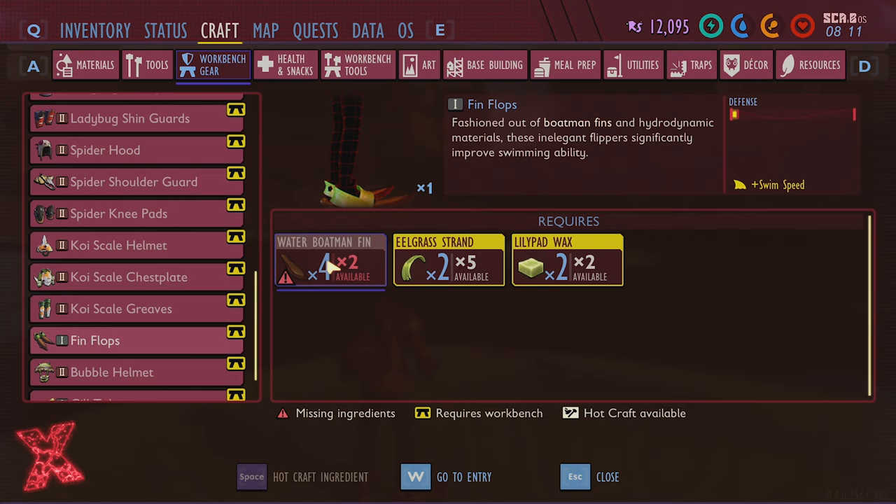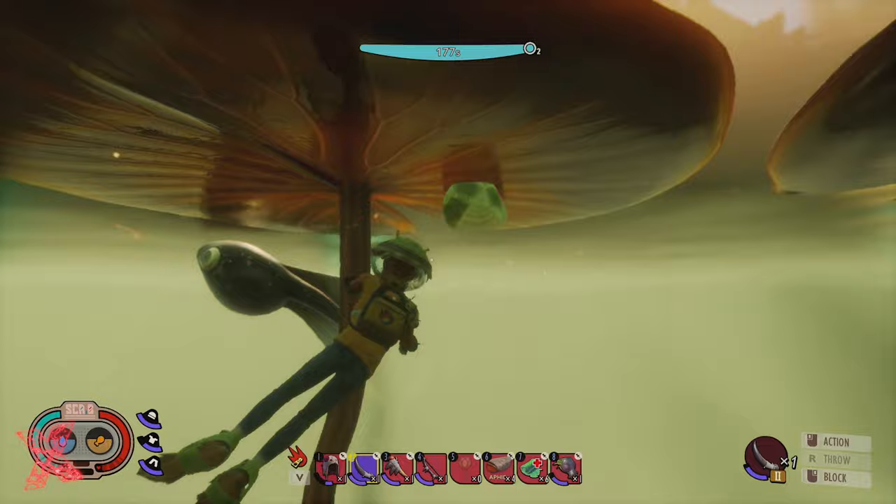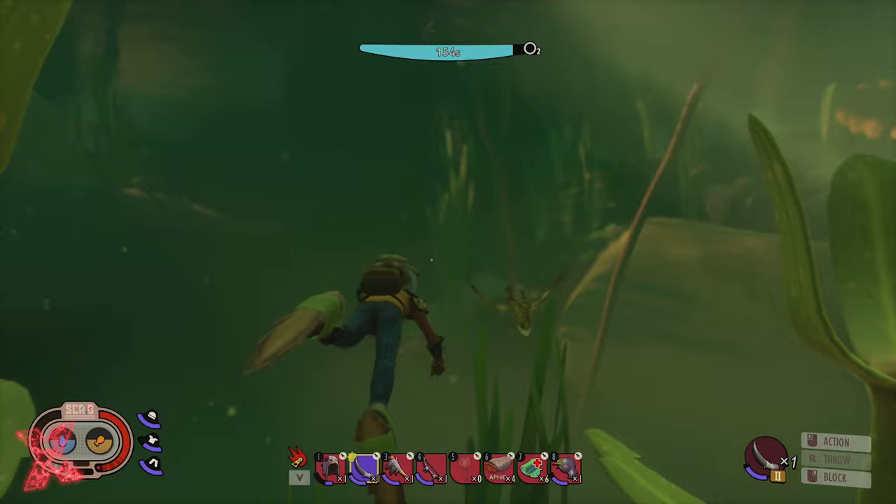Water boatman fins you get from killing water boatman. I'll show you what they look like in a second. Eelgrass strands you get from chopping the eelgrass with either a lava blade or a spider fang dagger, or you can make the new peblet dagger. And lily pad wax you find on the bottom of lily pads. So we're right next to a lily pad — there is the lily pad wax right there. You just pluck it straight off. The water boatman, which you need to kill to get the water boatman fins — there he is. That's a water boatman. So you need to kill those to get the water boatman fins.